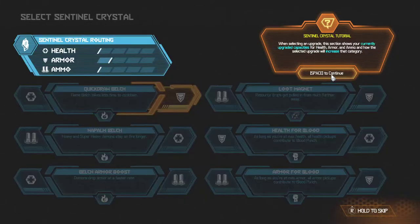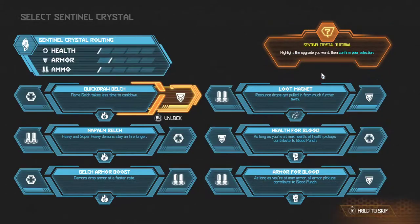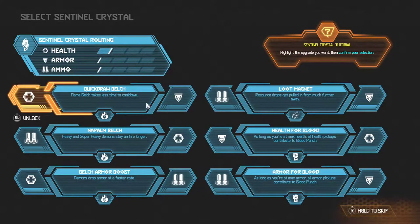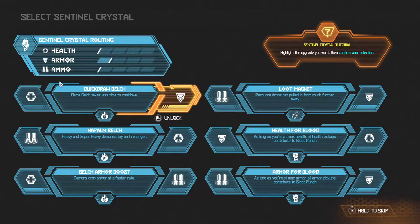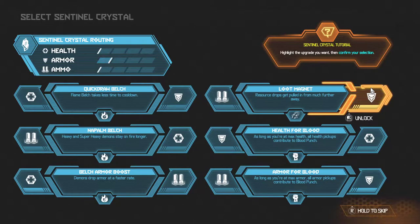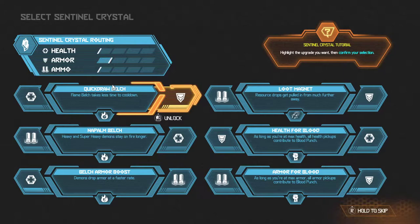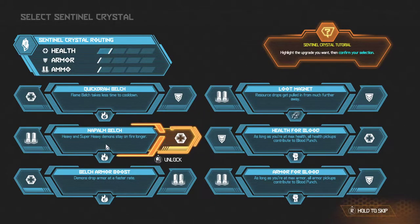Select an upgrade to increase your health or armor. There are four upgrades available for each capacity. When selecting an upgrade, this section shows your currently upgraded capacities and how the selected upgrade will increase that capacity. You're looking too late to upgrade to give you a bonus upgrade. So you can select that and that, and that will increase this. We can either increase health or armor, or increase ammo or armor. These all increase a thing, and if you get both of them, you get the thing in the middle.